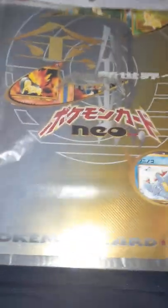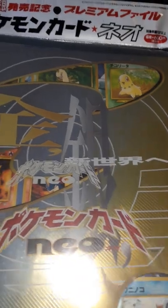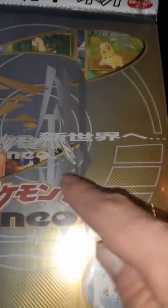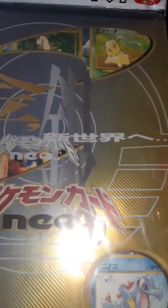Now let's take a look at this binder real quick. What is that? A Japanese Neo binder — I've never opened it, I don't think it's ever been opened. You get your starters from the Neo set in here, Japanese. You can see the hollows right there — the hollow for Typhlosion and for Alligator down there. Pretty cool stuff.